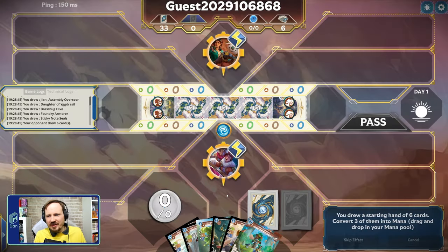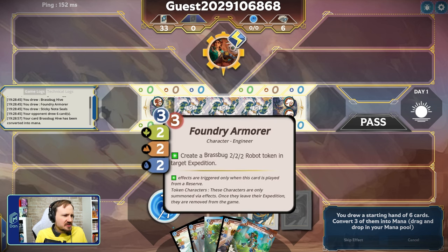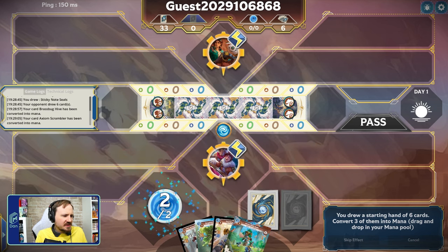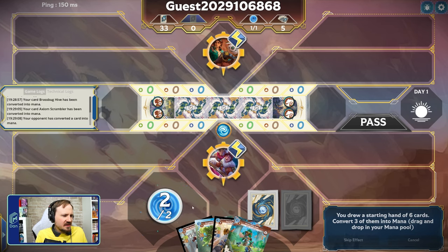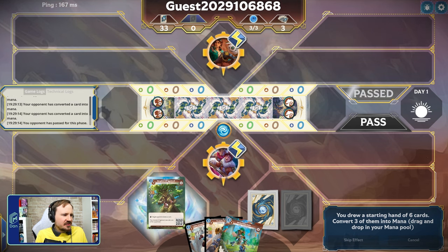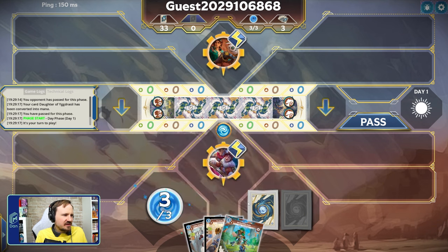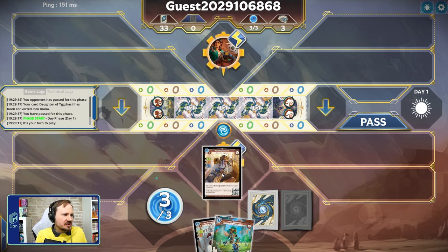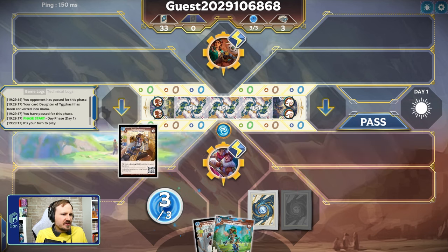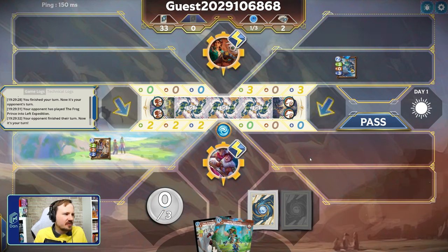Our first opponent for the night is an Axiom opponent, so we do have a mirror match, but they are playing Sierra and Oddball. We can definitely mana orb the Brass Bug Hive right away. We have a lot of three drops — the Scrambler's a little too expensive. I'd like to keep the Jann as a cost option and Foundry Armor. Unfortunately we're playing first, so all we can really do is play a three drop right now since we didn't get any of our one drops.